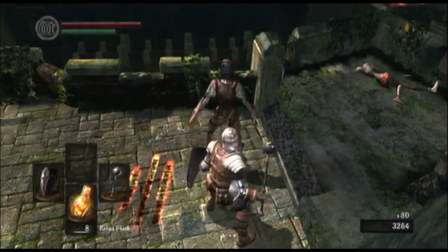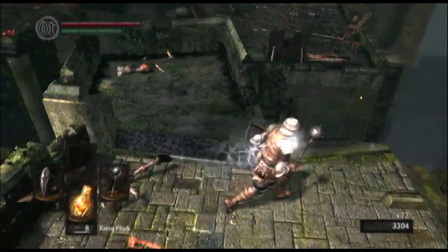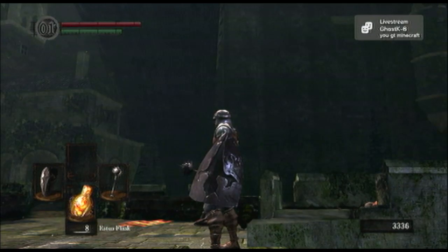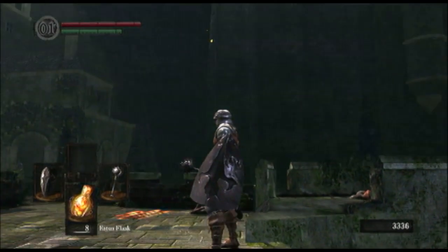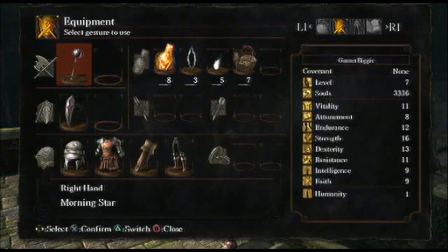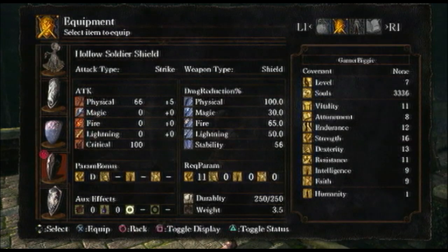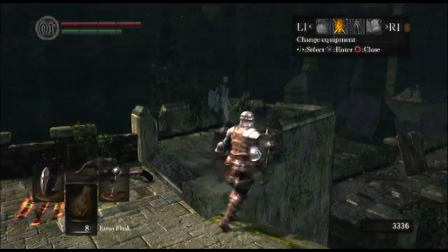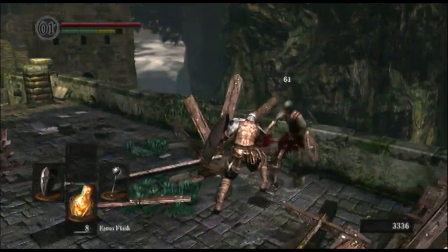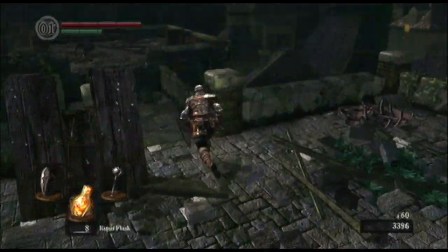That kick was amazing - I kicked in proper Spartan style, you know. Ignore the message, I forgot to turn it off and I don't know how to. I got that shield - the Hollow Soldier Shield. It's quite good, it's better than my original shield, so that's why I've got it on.